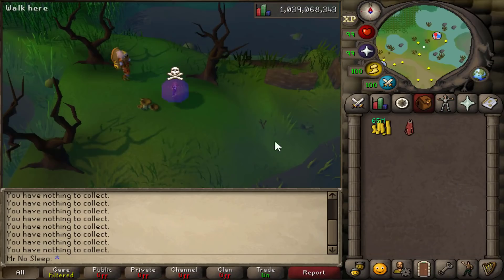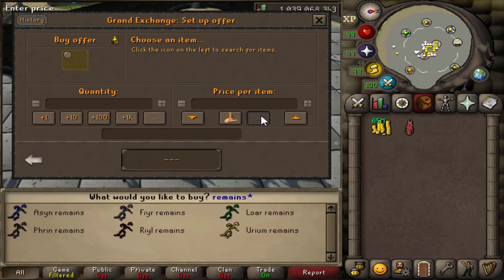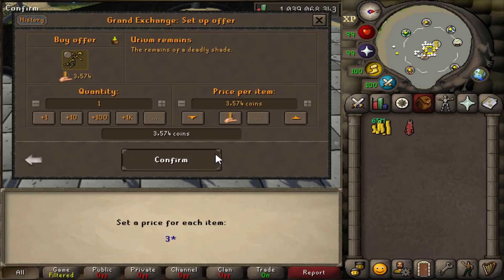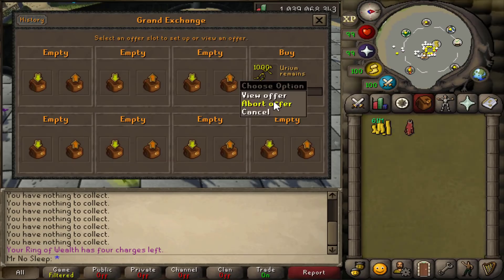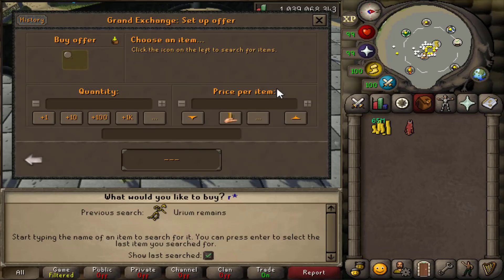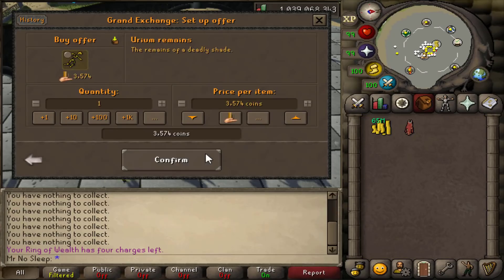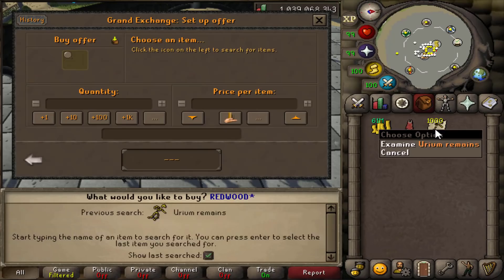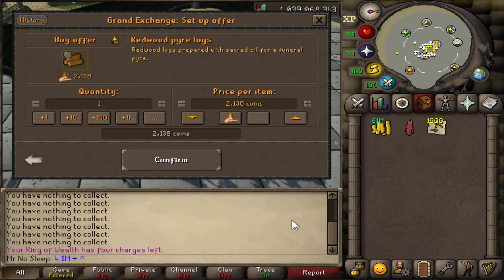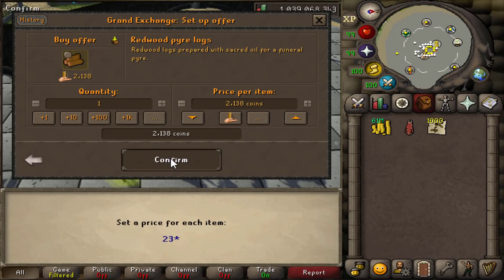I purchased these 1000 Urium Shades on the Grand Exchange for 4.1 million GP, and then combined them with 1000 Redwood Pyre Logs which cost 2.1 million GP. The goal for this video is to burn all the shades, see how much gold we can make per hour profit-wise, and also see how much experience we can get per hour.